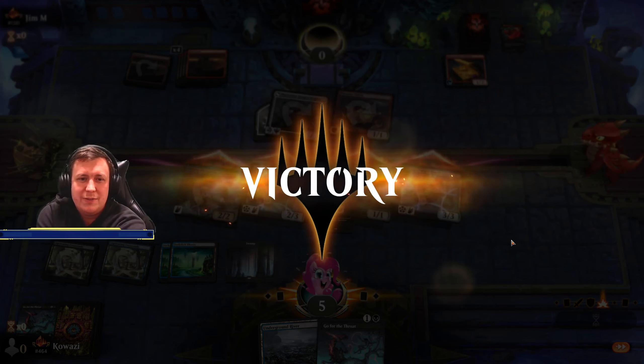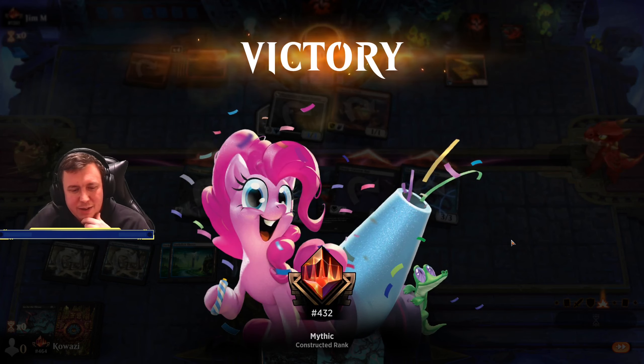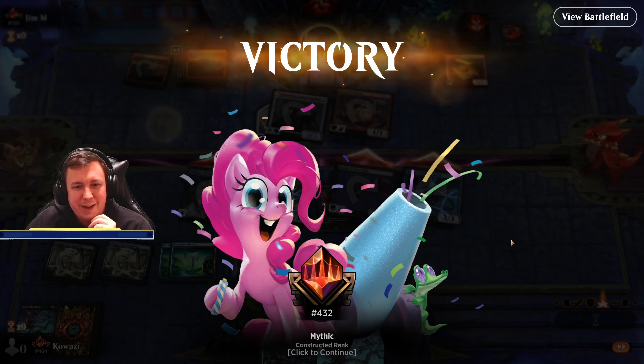Onto the next opponent. No one-drop and we're on the draw. We have two 2-drops and two lands — twelve one-drops in the deck to draw — I think we keep.